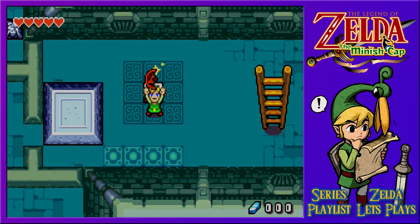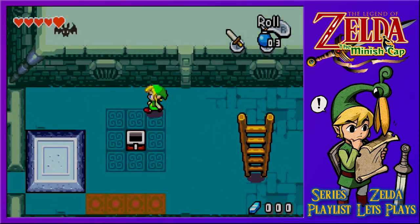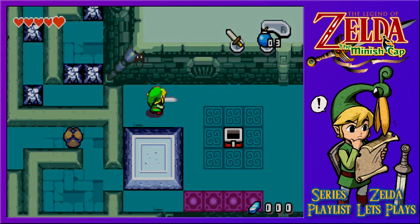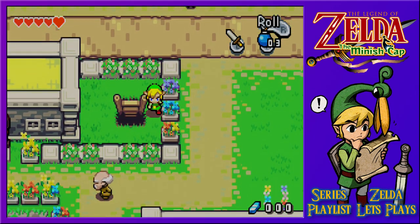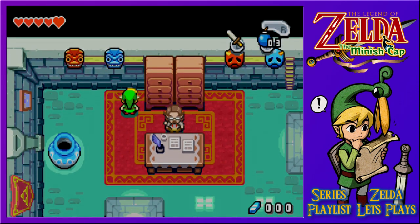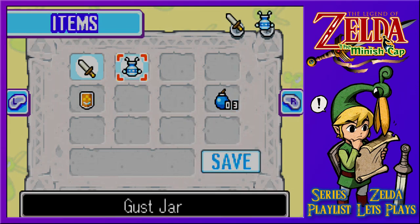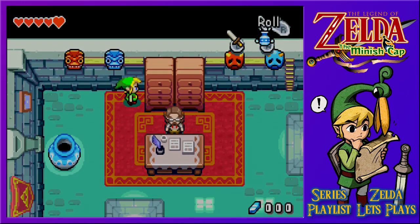So now we've got green, blue, and red kinstone pieces. Let's kill the other bat just because I need some cash. Though interesting, the masks line the wall like that. I can't bring them down or roll into them. It looks like there's a path up there for a minish-sized person.